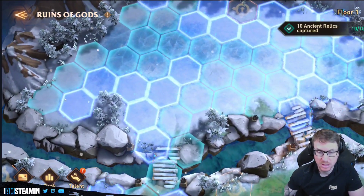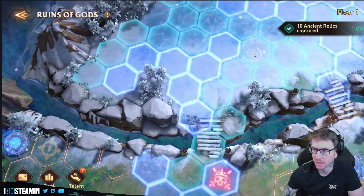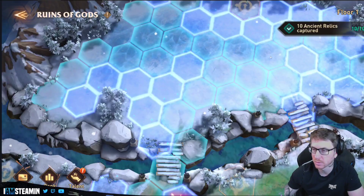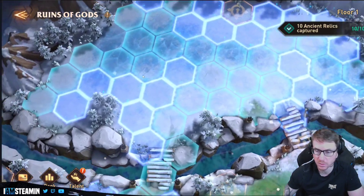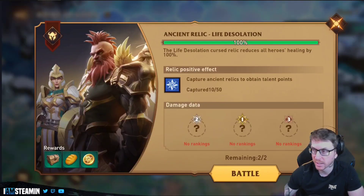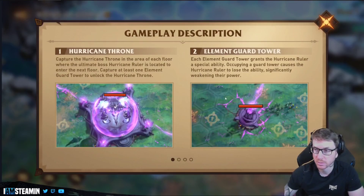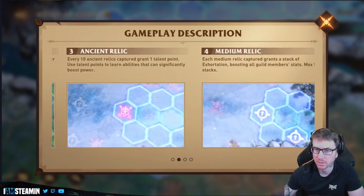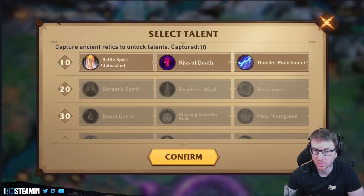We've been discussing as a guild where to go. I'm not entirely sure how this is working yet but it seems like these squares we can't go on — it's just the glowing ones. These are the ancient relics. Every 10 ancient relics captured grants one talent point. Use talent points to learn abilities that can significantly boost power, so they're going to be really useful. We do seem to have one talent unlocked already.